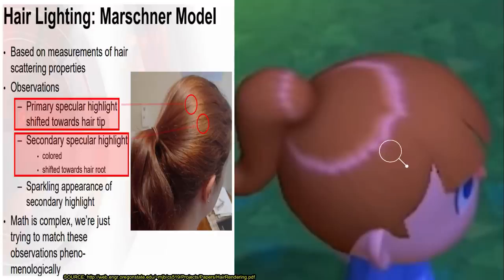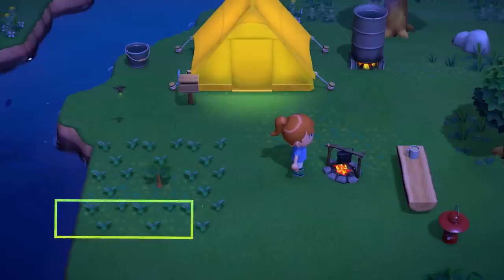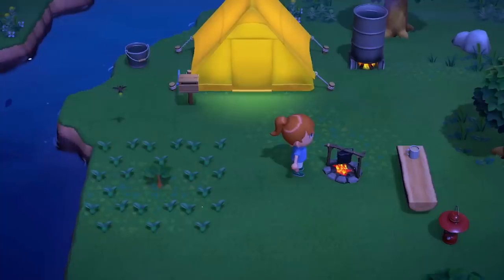We can even see that the secondary highlights shift toward the root of the hair, while the primary highlights shift toward the tip. This kind of attention to detail is really unprecedented for an Animal Crossing game, and I'm baffled as to why the developers went through so much effort to approximate this phenomenon given the art style. The geometry in Animal Crossing sticks to rudimentary and simplistic shapes, leaving texturing and lighting to provide more visual detail. Maybe using anisotropic highlights was the developer's way to communicate that villagers have actual hair strands and aren't just wearing plastic hats of hair. Whatever the case, I consider anisotropic highlights a very welcome addition to the rendering feature set of the newest Animal Crossing game.